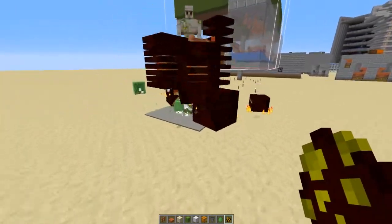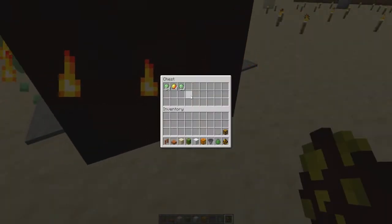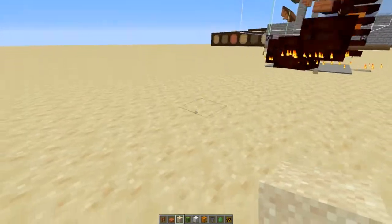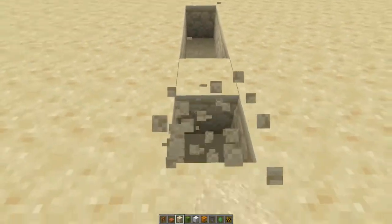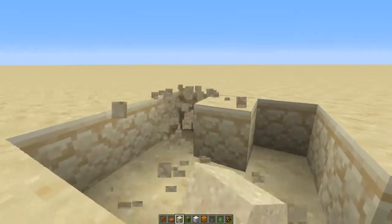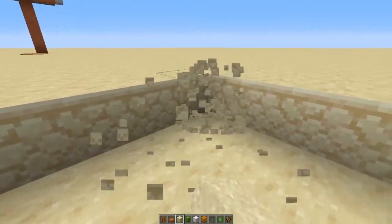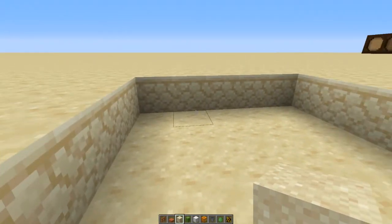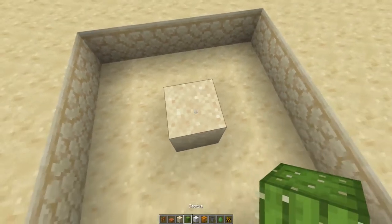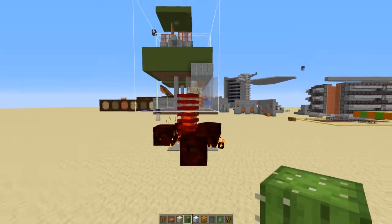To build this, literally all you will need is a five by five hole, one layer deep, down in your mineshaft hub or whatever you want to call it. Put a piece of sand in the middle with three cactuses — that just helps with some of the taller jumping ones.